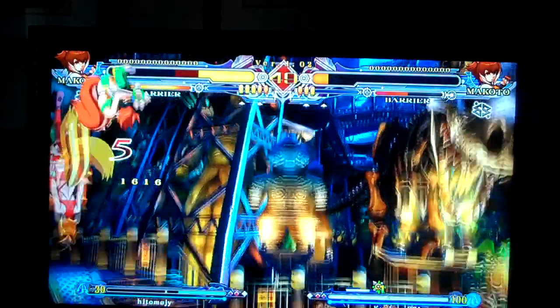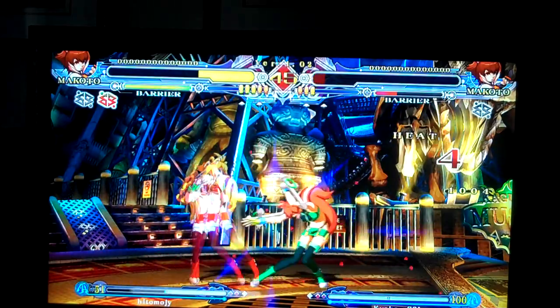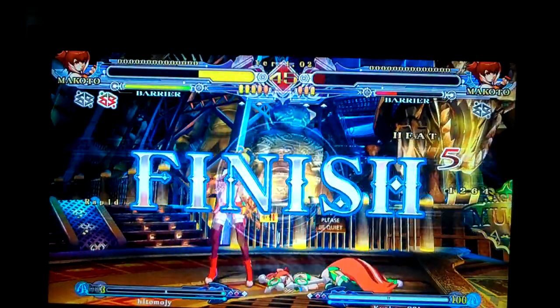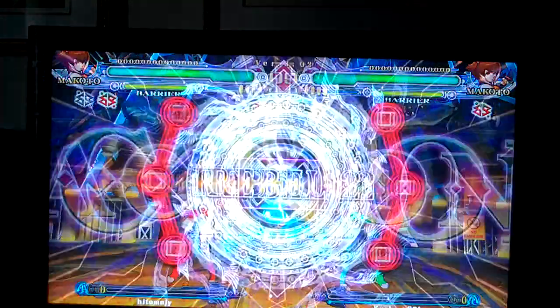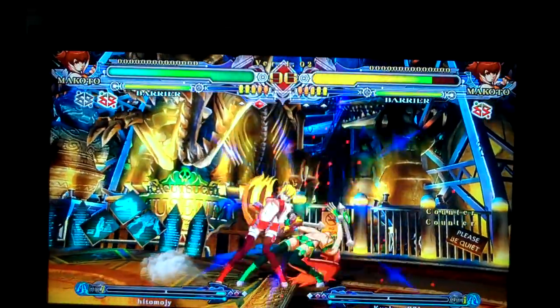He's hit by 6A, air-combo, 2A's out of the corner — loses his momentum though, and loses the combo. Comment from Kyoka-V, Sol-V looks for 6A, gets hit by 2B at the start.